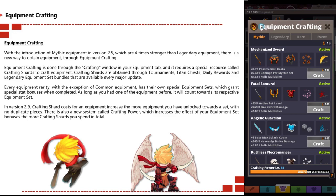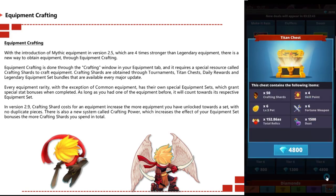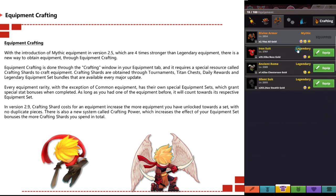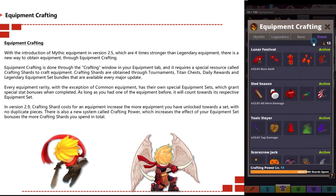Crafting shards can be obtained through tournaments, titan chests, daily rewards, legendary equipment, and set bundles which are available during major updates. Every equipment variety, with the exception of common equipment, has its own special equipment sets which grant special stat bonuses when completed. As long as you have one equipment piece, it will count towards the respective equipment set.